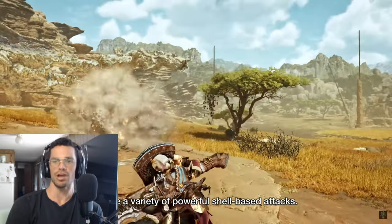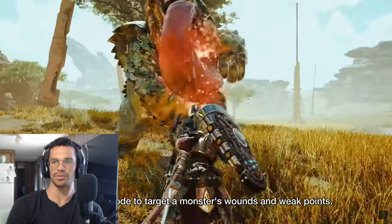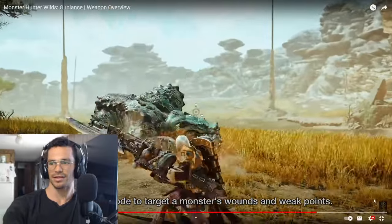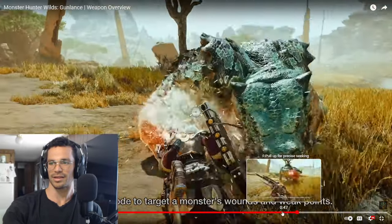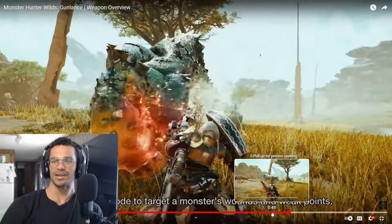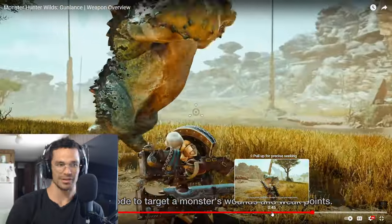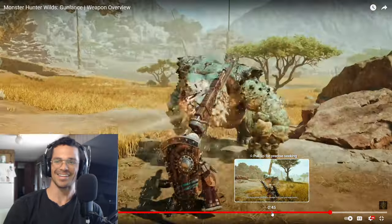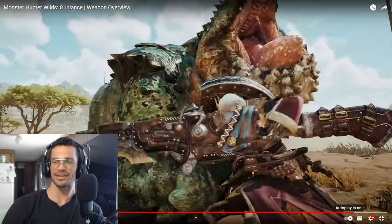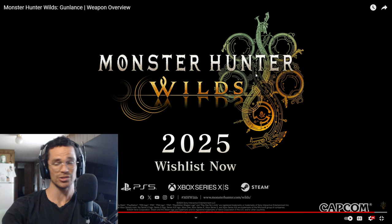Oh damn! You circle in to target the monster's wounds and weak points, of course. What could she do — open up a weapon? Just invited the monster to the blender — welcome to my blender! Are you kidding me? That's badass.